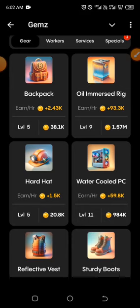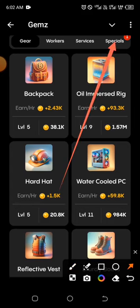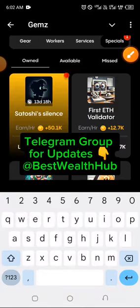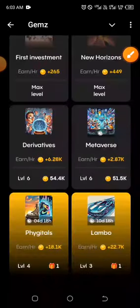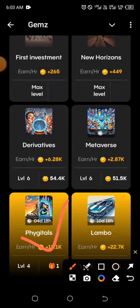The first combination today can be found under the Special tab — go ahead and click on Special. You're looking for Fidgetals. You can check yours under Owned or Available; mine is under Owned, and it's right here.